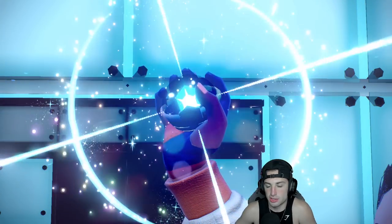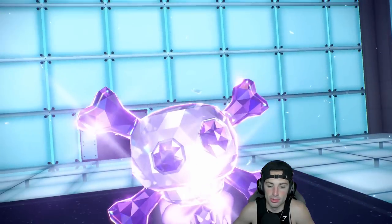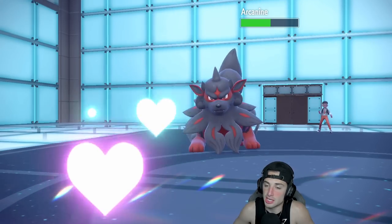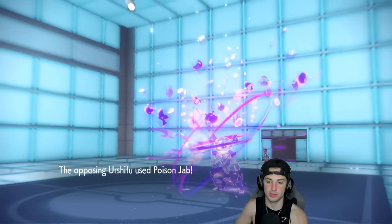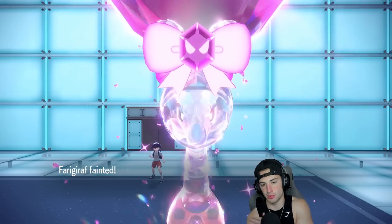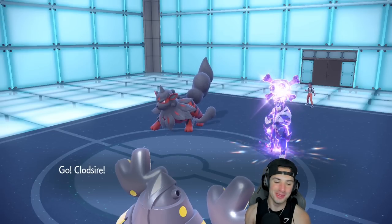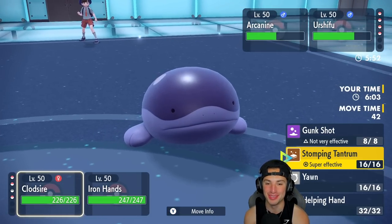Now it's Poison Tera. I don't mind — I love Clodsire. Look at him, he's so adorable! I just want a giant plush of this thing. From here I'm going to use Stomping Tantrum and Drain Punch into the Arcanine slot. We should be able to pick up the double KO pretty easily here. I still have Chien-Pao in the back end which is great because we only have a few turns left in Trick Room. Clodsire getting some work done.